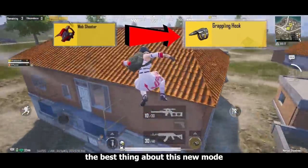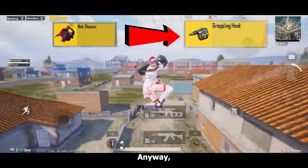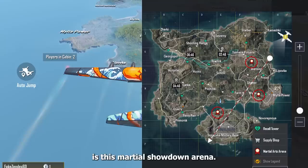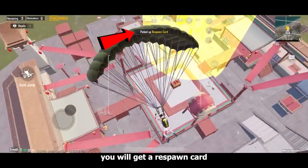The best thing about this new mode is that the Spider-Man web shooters are back as a grappling hook. The first thing you will notice in the map is this Martial Showdown arena — some of them are locked and some aren't. As soon as you enter inside this arena you will get a respawn card automatically.